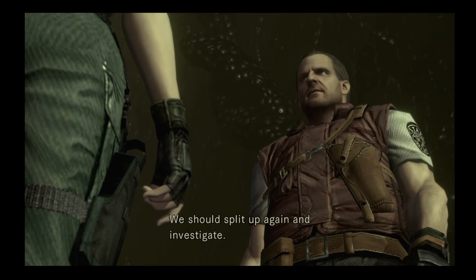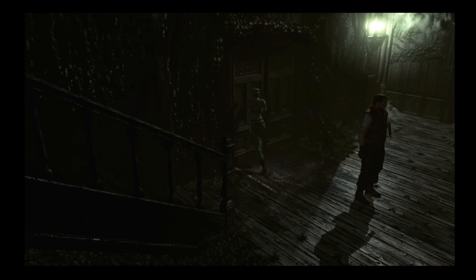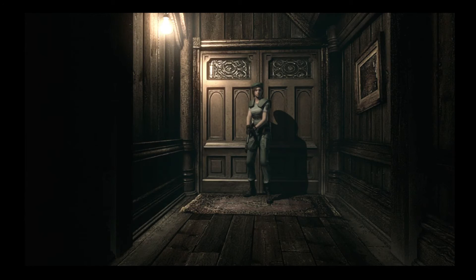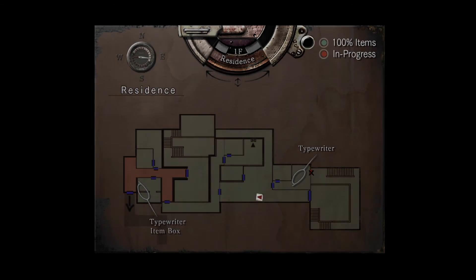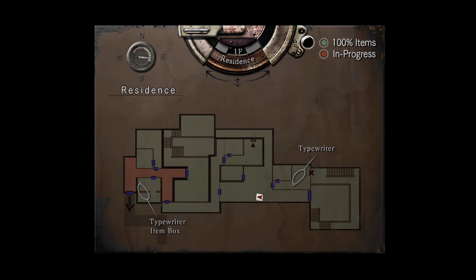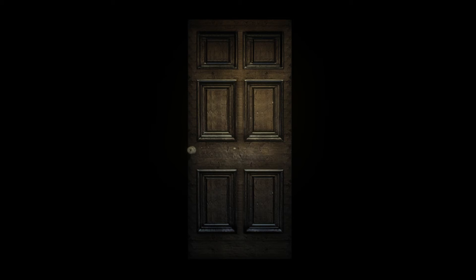Something about that mansion still bothers me, but I think I'll stay here a little longer. We should split up again and investigate. Alright, off we go. What the hell is left that I haven't explored? I've got the helmet key now, so I can go back and open those other doors back in the mansion.